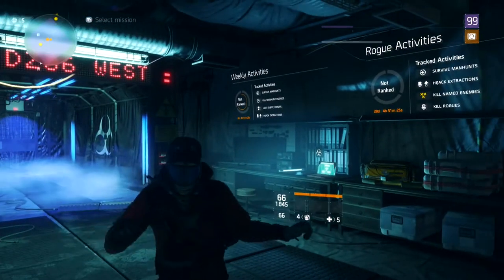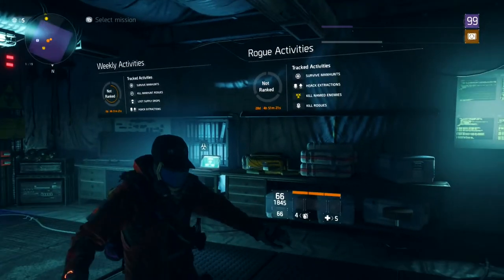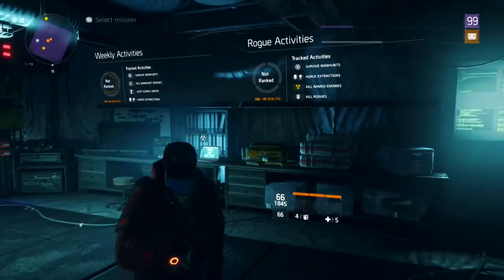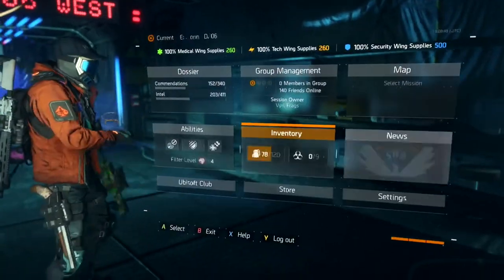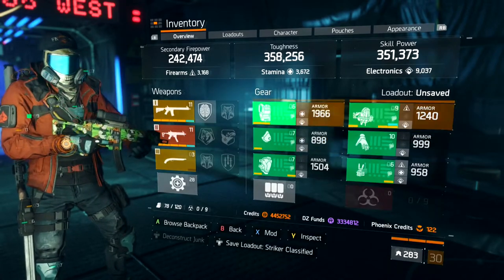This is a build video on a six piece Tactician Authority build. As you guys already know, this six piece is pretty much really really good in my opinion. Yes, the weapon talents aren't propped, but anyways let's get into this. This is a team build, so you guys will be a team player. This build is basically a pulse build — you can heal also.